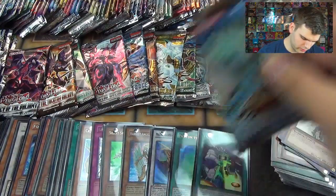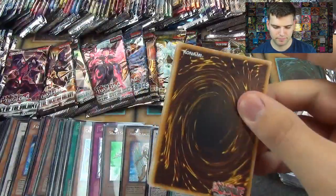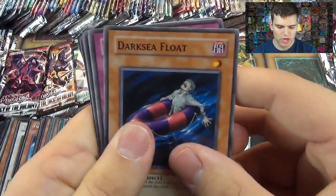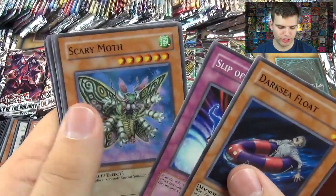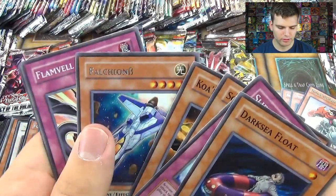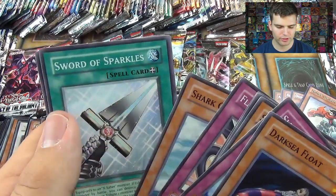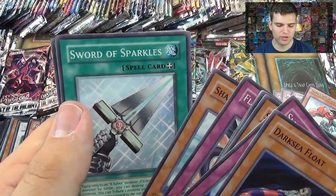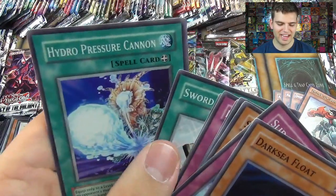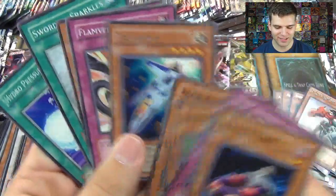Now let's go back to Ancient Prophecy. Dark Sea Fallote, Slip of Fortune, Scary Moth, Ko-Wakimera Boulder, Falcium Bee, Flam the Counter, Shark Freezer, Sword of Sparkles, and Hydro Pressure Cannon.